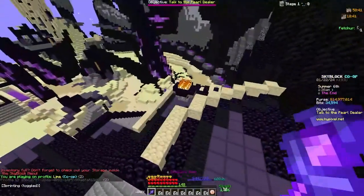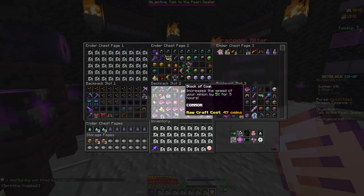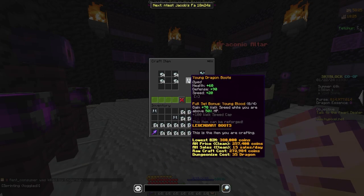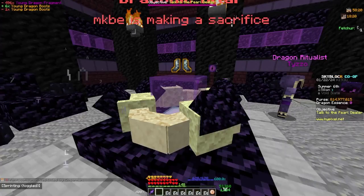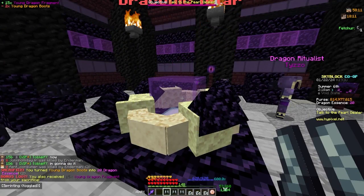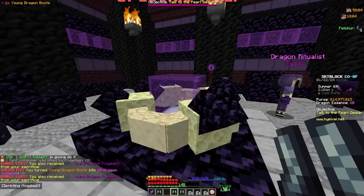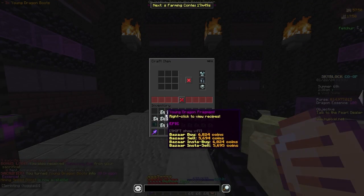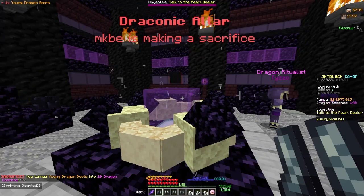Head over to the Draconic Altar. The way I like to do this is to create boots — let me create some space in my inventory. I like creating boots because it's the easiest option for the most profit. Now, we sacrifice. You see, you make a lot of money by just the essence alone. Make sure you're also using the Endermite Pet for the most profit. I already got a summoning eye. Now I'm going to craft more boots and keep on sacrificing.